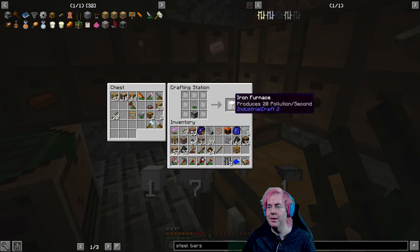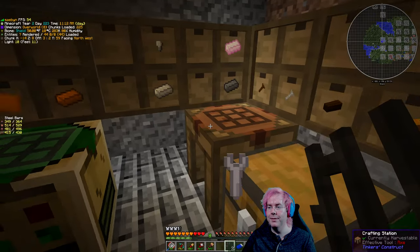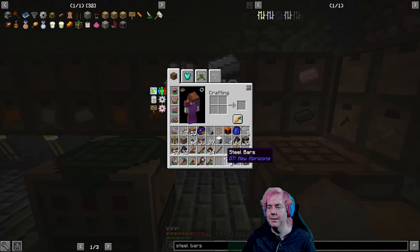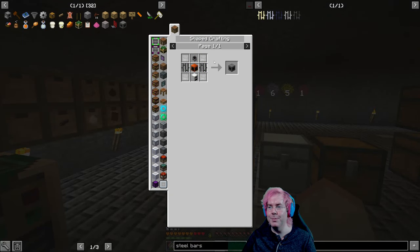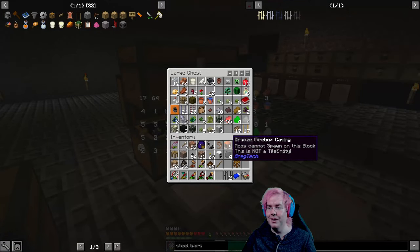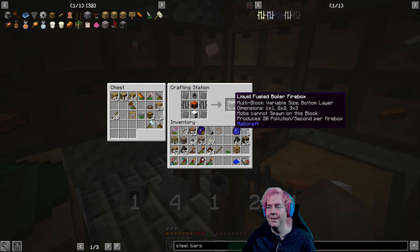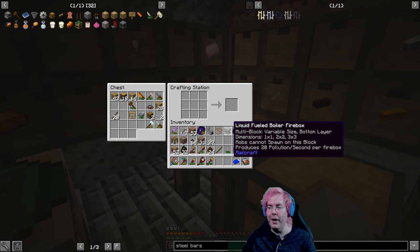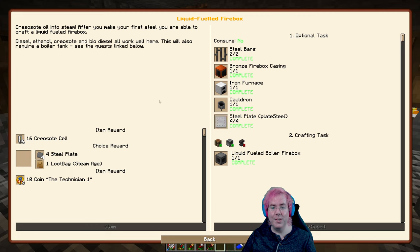So iron furnace - go! And then we need a cauldron, we need seven iron plates. We've gone through all the iron plates. Do we have a cauldron? I don't suppose we have a cauldron kicking around - we do! All right, so liquid fuel boiler firebox. We can give this a liquid fuel and if it has a boiler on top it can produce steam for us, which is why this quest exists.